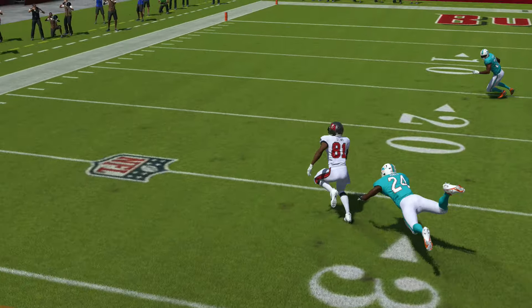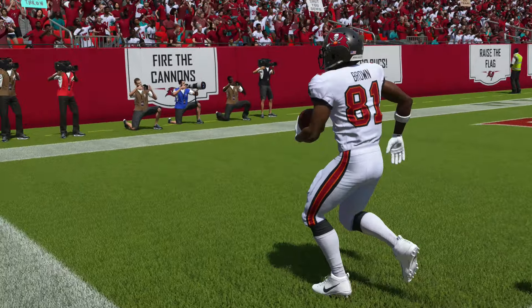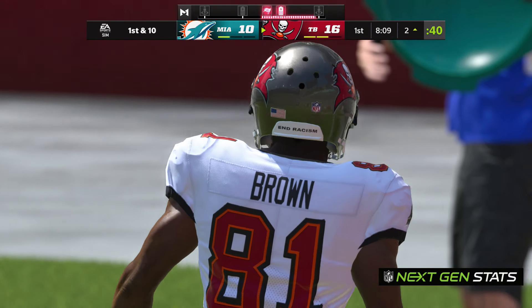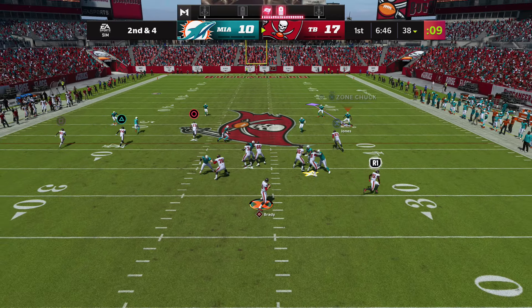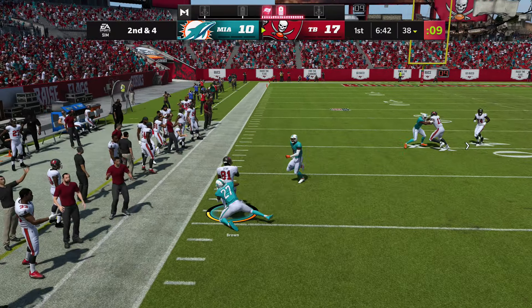Right across the middle, able to pick up the first and a whole lot more. Antonio Brown will not be touched. His selflessness and then his ability to get his team into the right situations — I'm really impressed with what he's done. Second and four, wide open, AB got the first down yardage.